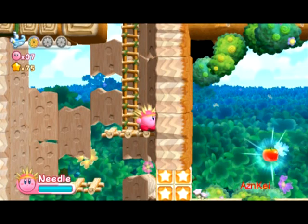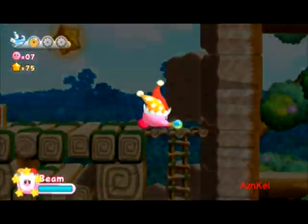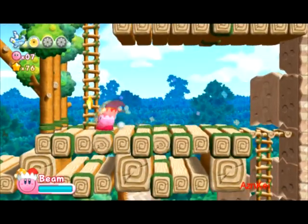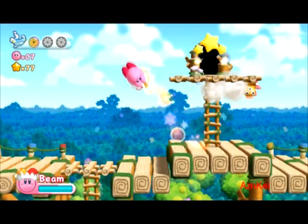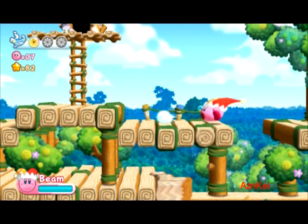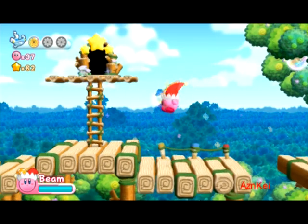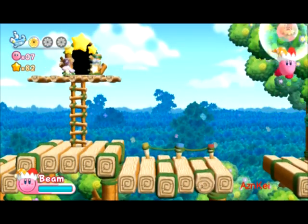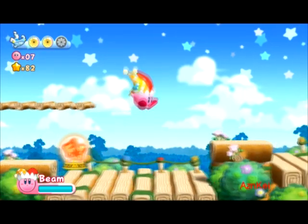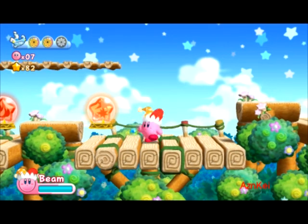There are also tomatoes which give you full life, but it's pretty much useless right now since I'm already at full health. I got the beam ability! The beam ability most of the time shoots projectiles — it's a very useful long range ability, especially if you are a long range player. You can shoot beams in different ways. And there you go — second energy sphere! And if you charge it, you will shoot a big energy beam.